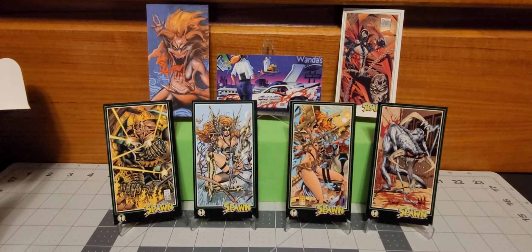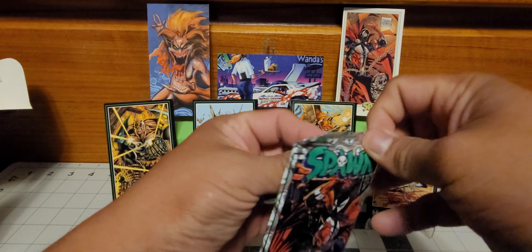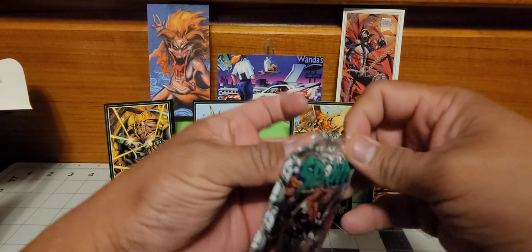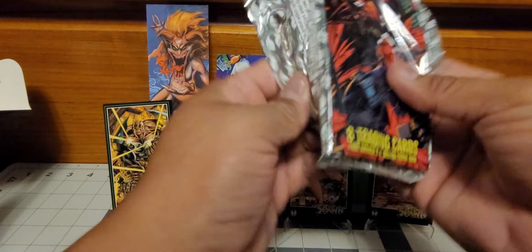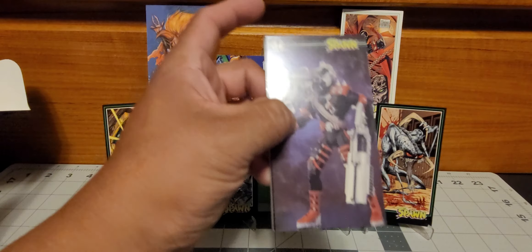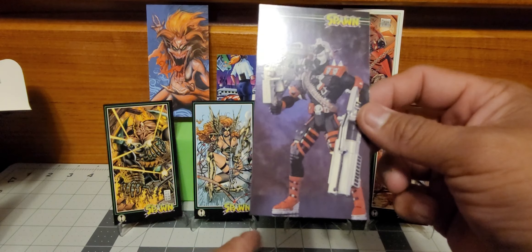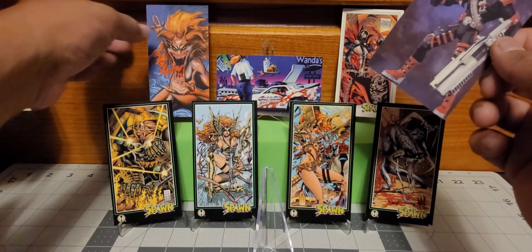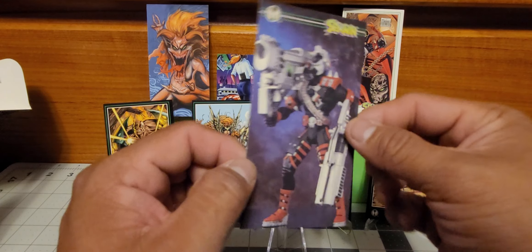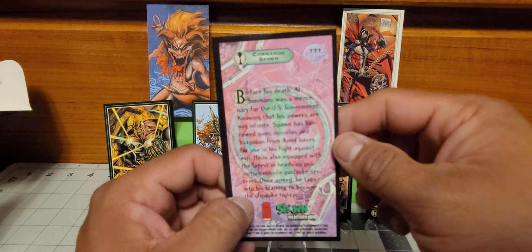Last time we kind of just went over a brief history of the thing with Angela, Medieval Spawn, certain characters and stuff like that. I think somebody asked me — oh, there you go, there's another chase card right there. This is one of the toy cards, so these came in the pack — kind of like investing in his toy line. What is this one? This one is Commando Spawn. Yep, that's pretty cool.